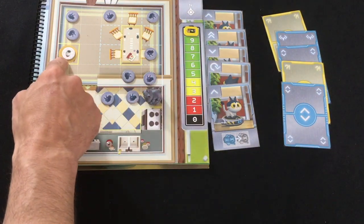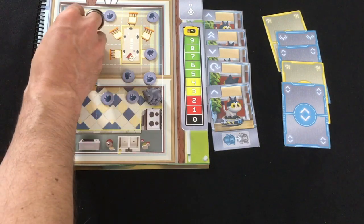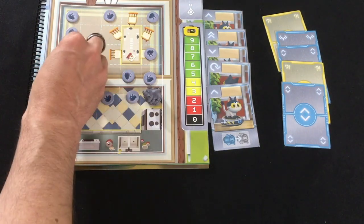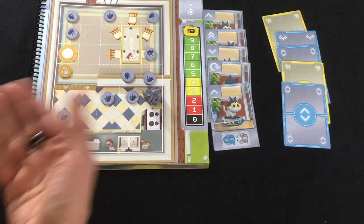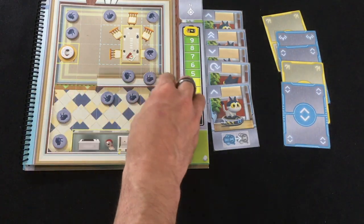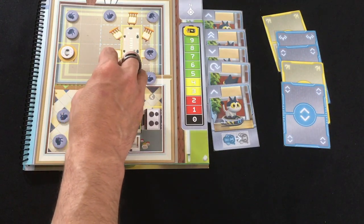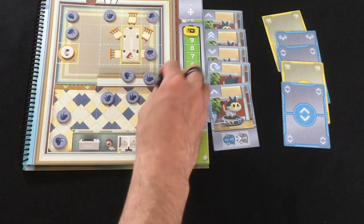If she moves into this obstacle where this vase is, she will break the vase onto the opposite spot. Or if she hits where there is no opposite spot, it just goes to the bottom, and that becomes something else she has to clean up. These little blue spaces, which are chairs - you need to move only one. If you do a double or triple move, you'll hit it like an obstacle. But if you move a single move, you'll just move into its space.